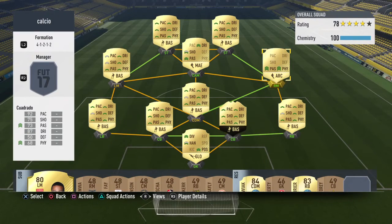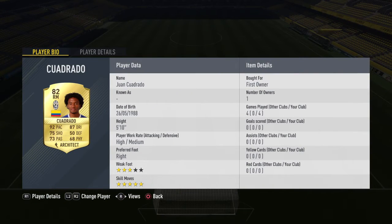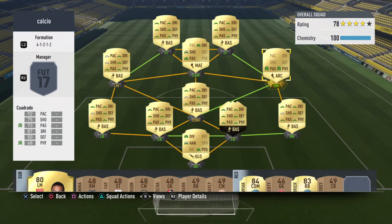At right mid, I packed him in a two-player pack again - it's Juan Cuadrado. He has the dribbling and the pace, and as you can see I have an Architect chem style on him which boosts his passing and physical.